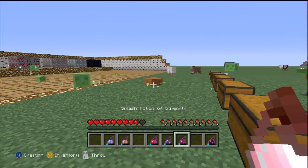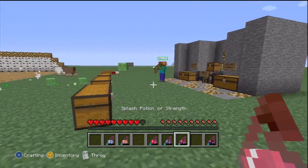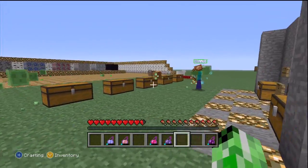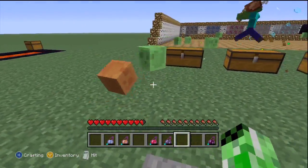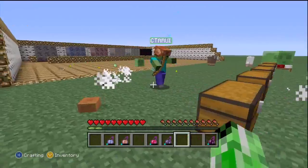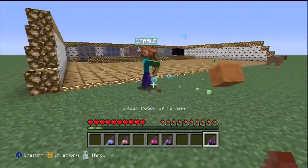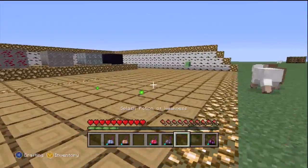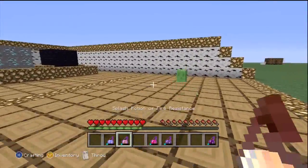We've got Potion of Healing, Potion of Weakness, Potion of Strength splash — I'm going to give you strength. Go kill them all. It's the same effect as the regular potions, it's just that splash has a splash radius. If you're in the radius, you will be affected by it as well.